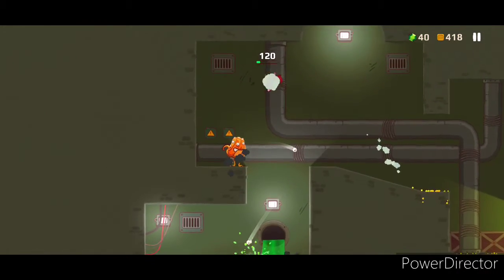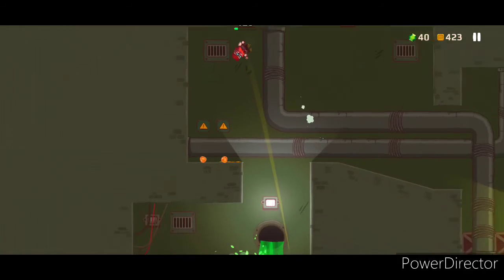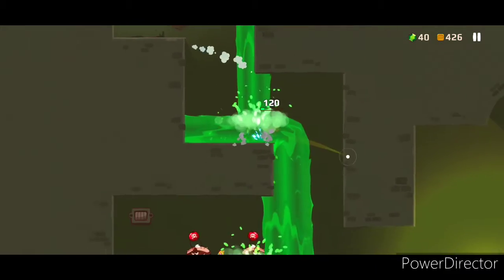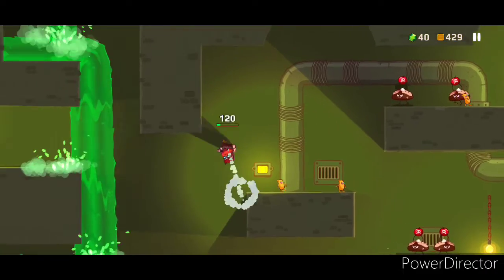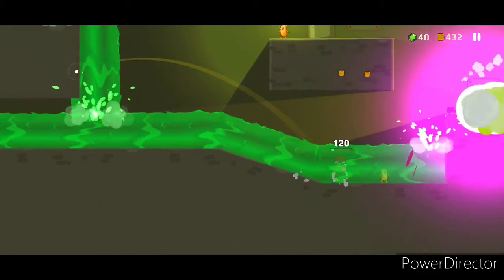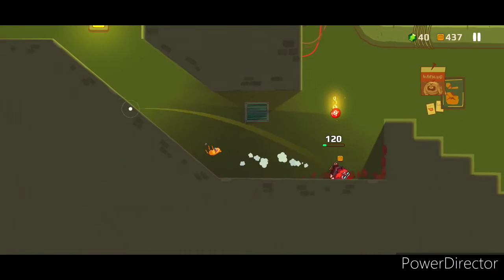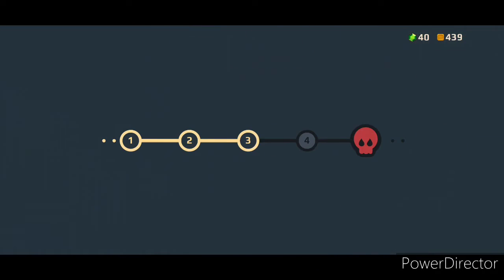What the heck are you? Something splatted. My goodness — ten enemies. Nice — elevator. Stage four, let's get going. These cookies aren't going to die themselves. Got some boxes with some currency in it.